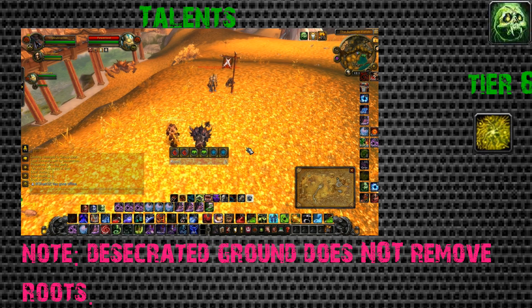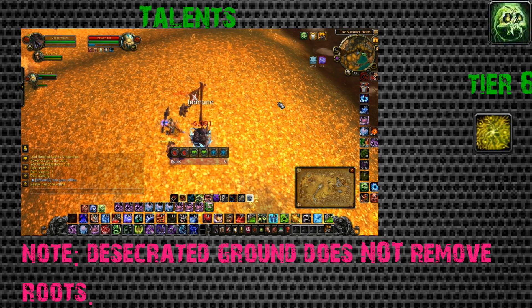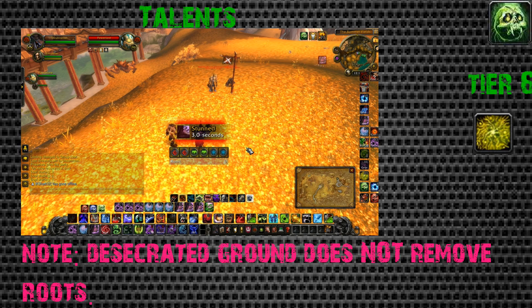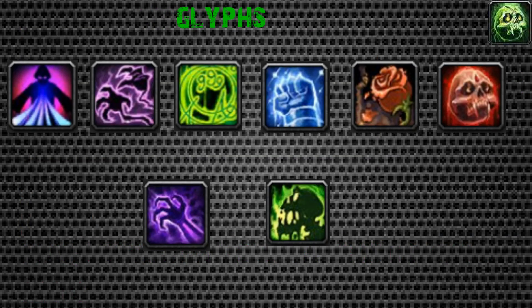For Tier 6, Desecrated Ground is one of the best abilities in the game - it removes you from all CC effects except roots. For arenas and rated battlegrounds, this is amazing. In 5.4, Necrotic Strike's grip combo got nerfed as Morphine's Grasp now DRs with your source vortex, so there will no longer be any grip-knockbacks.